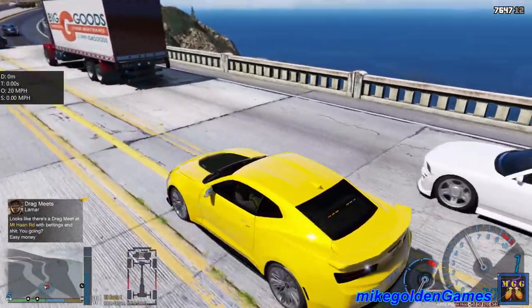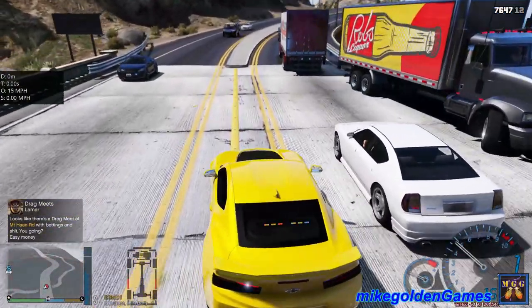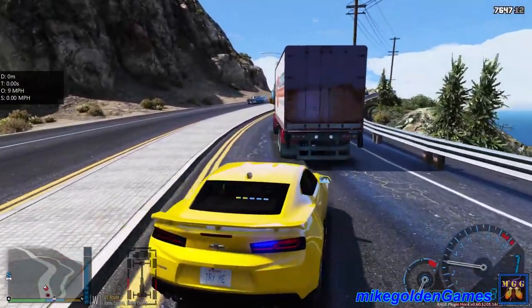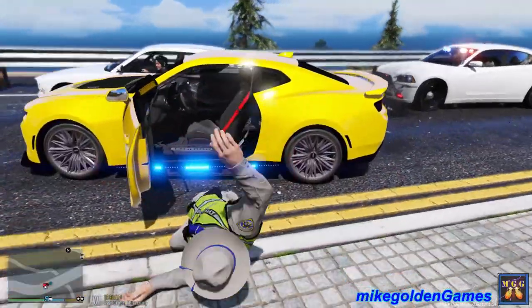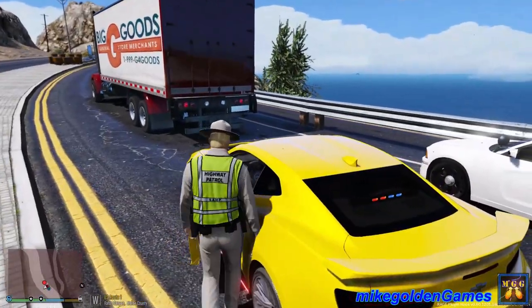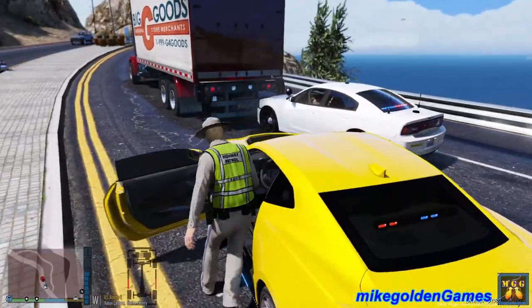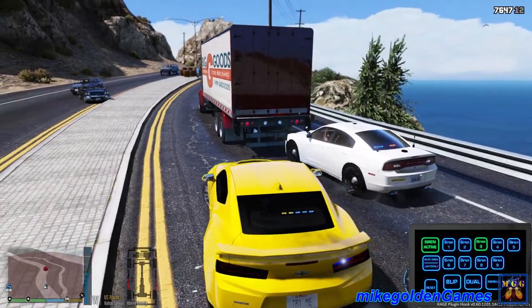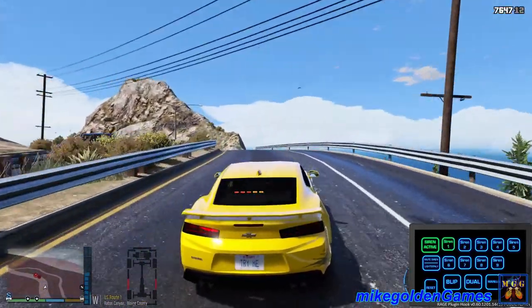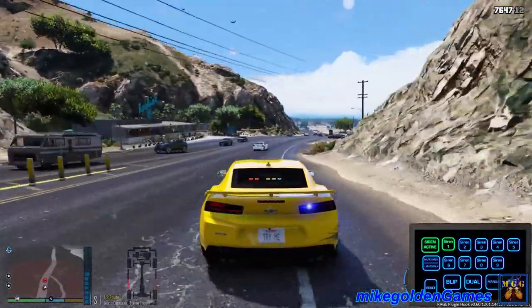I'm gonna try to box him in here. Ma'am, this is the highway patrol — pull over to the side of the road. Don't even think about hitting my vehicle. She just tapped my vehicle — I'm gonna get my sidearm out. Get him back in my car. Come on, what are you doing? Get in the car! Let's try and catch back up to them — they're still heading south on US Route 1. Got additional units following as well.